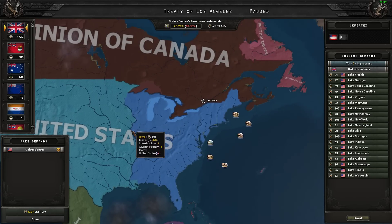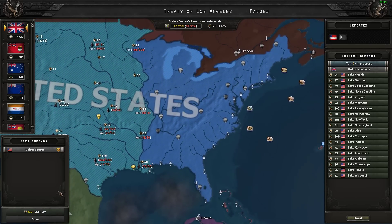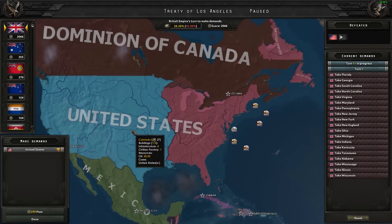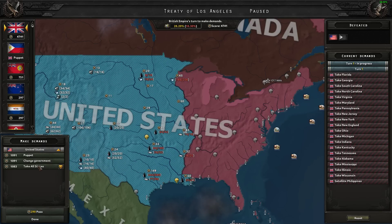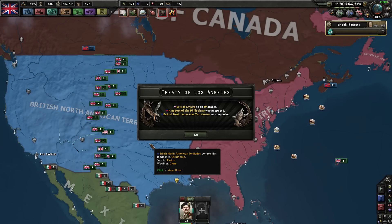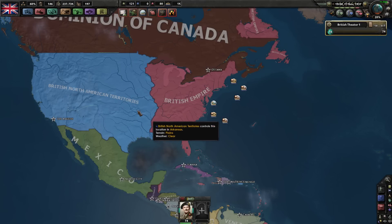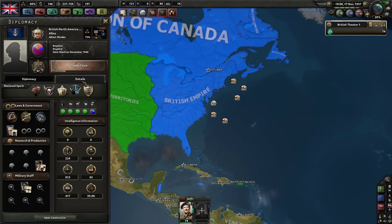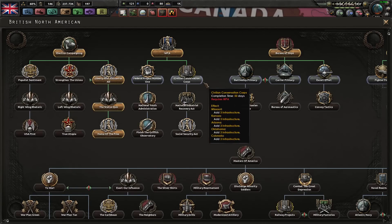Everything on the east side of the Mississippi River will be annexed by us, and the rest of the USA will be puppeted. The Treaty of Los Angeles: satellite the Philippines, satellite the USA. British Empire took 19 states. The Kingdom of the Philippines was puppeted. British North American Territories was puppeted - and they're even royalist! Isn't that sweet.